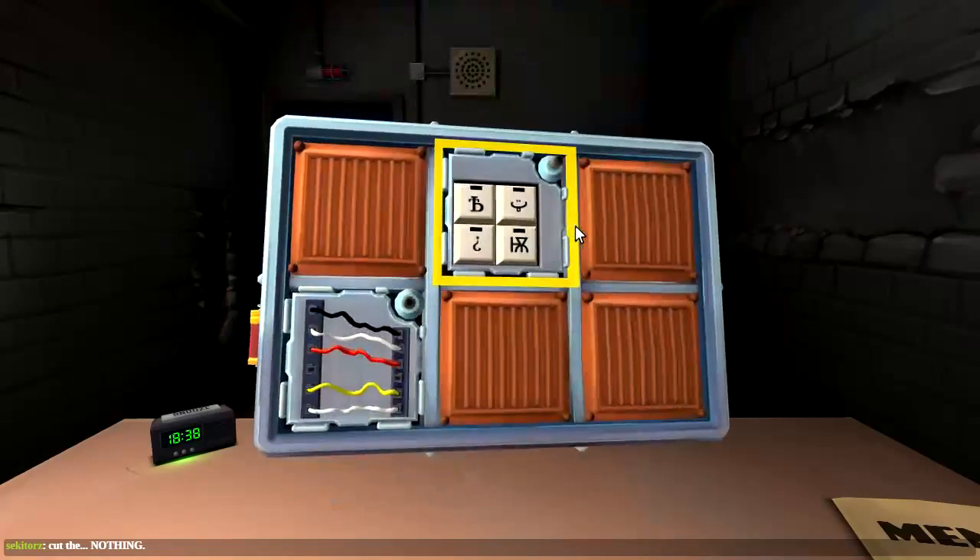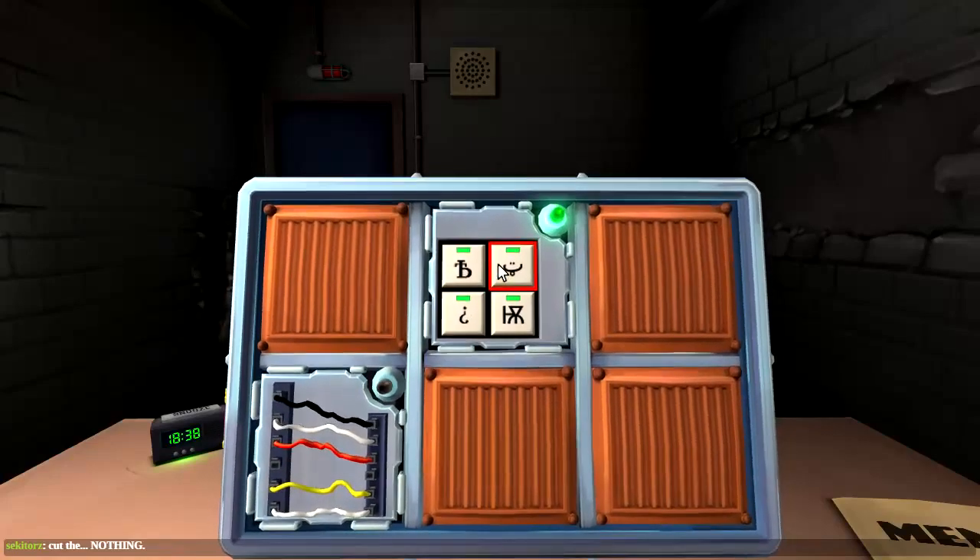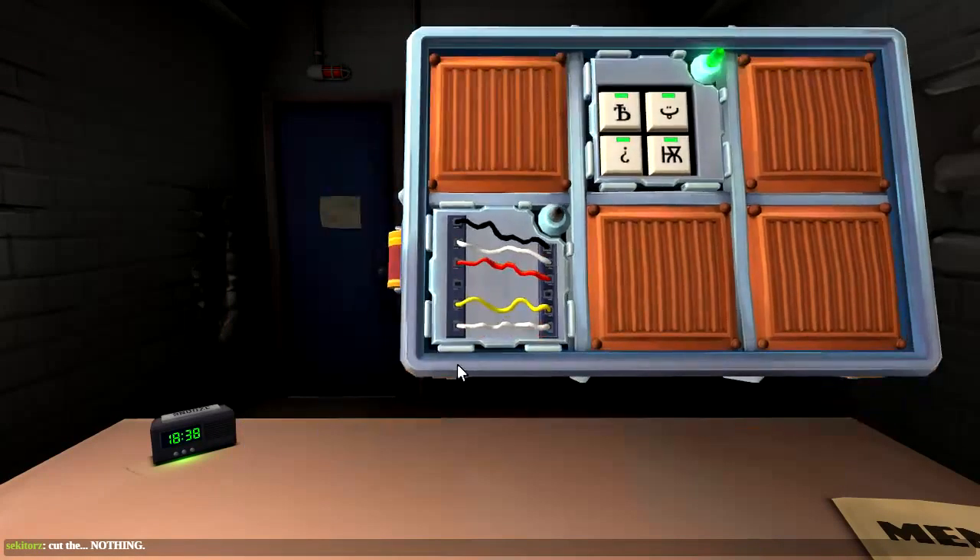Cut wire two. Rackets — curly q, x, question mark. pb, octopus, question mark, happy face. Alright, we've got a one in five chance, guys — one in five. Do you feel lucky? Eenie meenie miney moe, catch a tiger by the toe, if he hollers let him go.